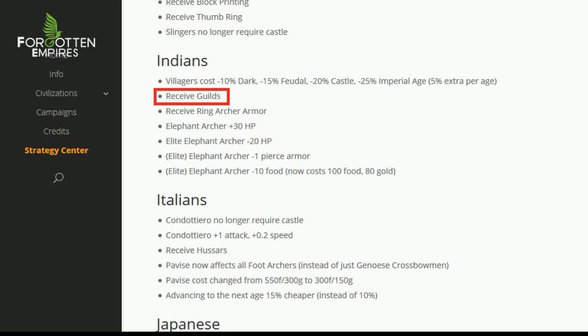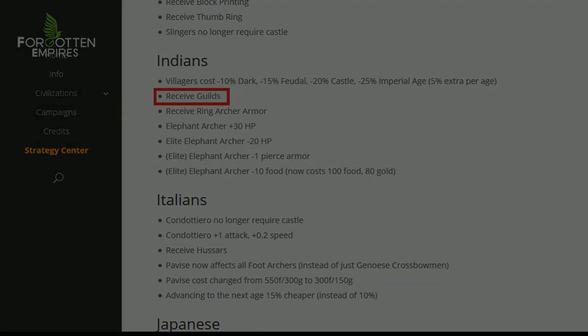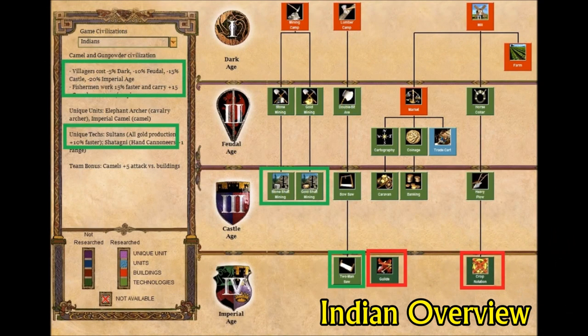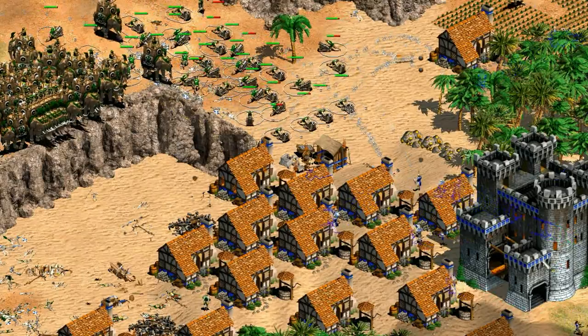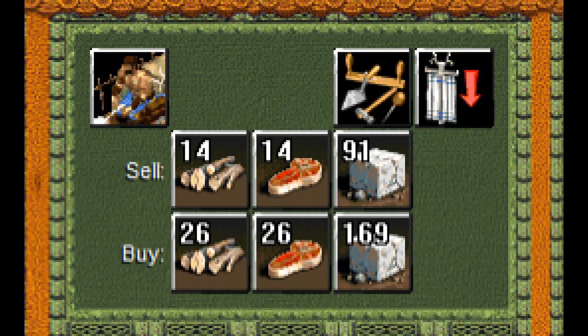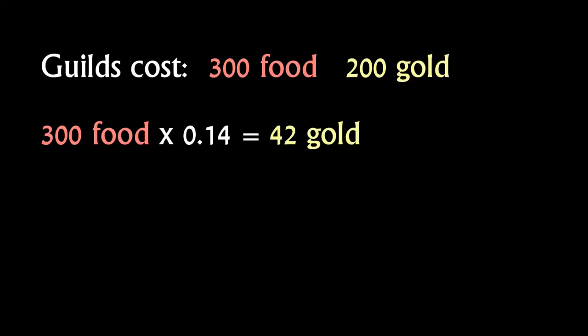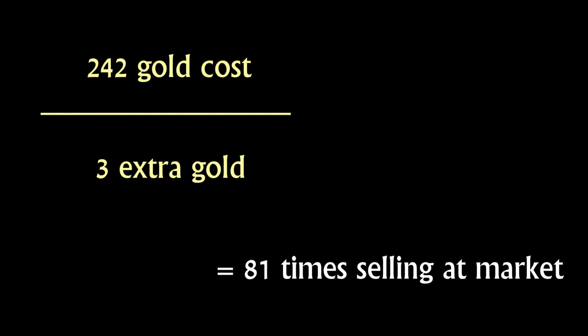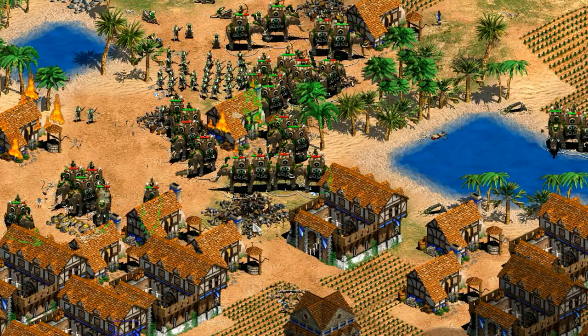The next change is that they receive the technology Guilds — something I even called out in my last video. I do find it interesting that the Indians didn't get access to Guilds; it felt like something they would have to approximate the Saracens' market bonus. One thing to bear in mind with Guilds is that you need to use it a lot for it to be worth the investment. Assuming the market crashed and it's 14 gold for 100 wood or 100 food, the 300 food and 200 gold cost of Guilds itself is worth about 242 gold. Since every 100 resources you sell after Guilds gives you three more gold, you need to be selling more than 8,000 food or wood post-Guilds to recuperate the cost. Don't be too quick to research it unless you're very sure you're going to be using the market a lot.